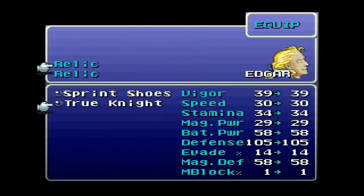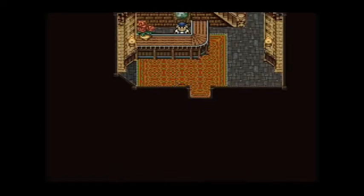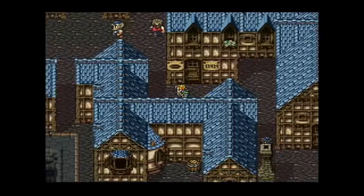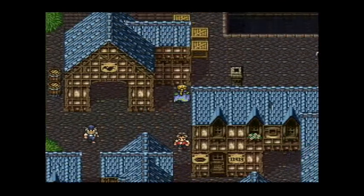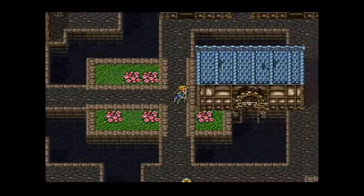Relics — equip him with sprint shoes. You see right now how I'm going quite a bit faster? That's because of sprint shoes.